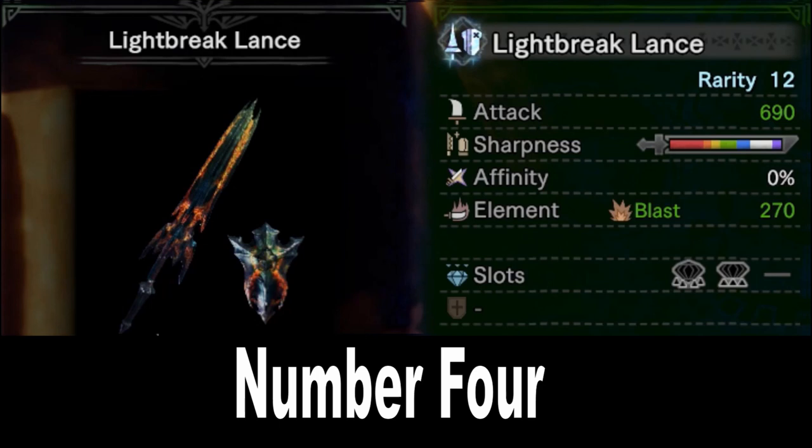Moving on to our number 4 slot, the Raging Brachydios Lance: the Lightbreak Lance. Some of you may be a little surprised to see a Lightbreak weapon so low on the list, relatively speaking, after I've rated them very highly in previous videos. It's still an absolutely excellent weapon with a staggeringly huge raw of 690 and blast element, as well as level 4 and level 3 slots, but that short bar of purple sharpness makes it a little annoying to use, especially since the Lance wants to mostly continue evading and guarding as opposed to sheathing and sharpening. Overall, still a great weapon — but you'll definitely want to get some Razor Sharp in your build.